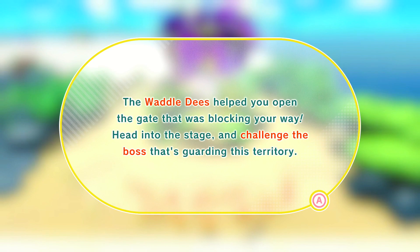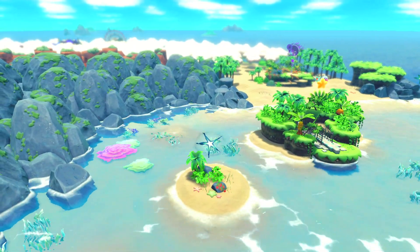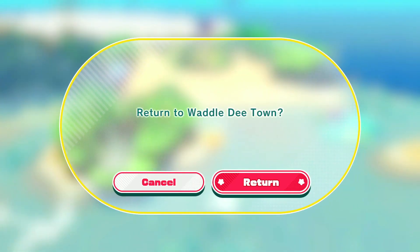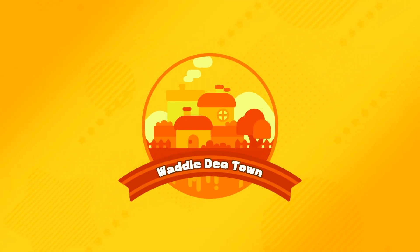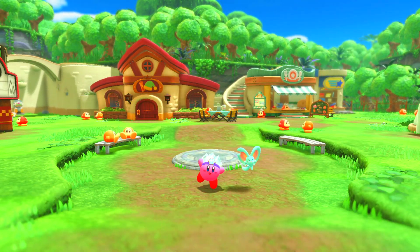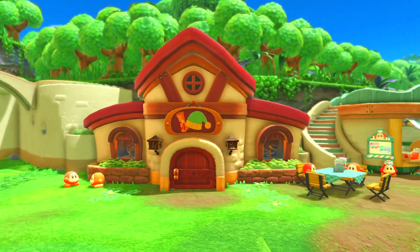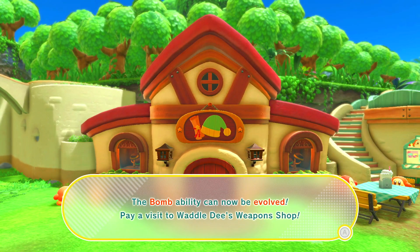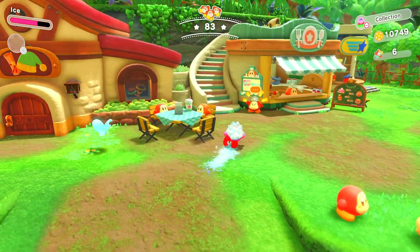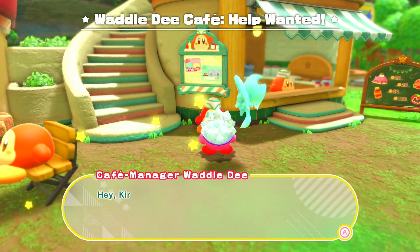The Waddle Dees helped you open the gate that was blocking your way — head into the stage and challenge the boss guarding this territory. Okay, yeah, let's do it. Maybe I want to go to Waddle Dee Town first and change my power to maybe fire — it looks like a tree boss we're fighting, so fire and trees make sense.